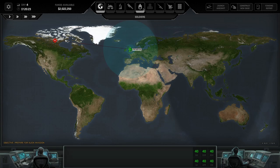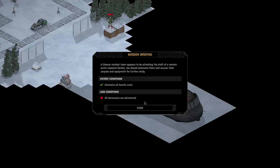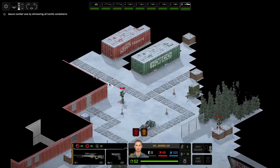Loading is getting speedier the more I get into the game. A Cleaner combat team is attacking the staff of a remote Arctic research facility. Objective: eliminate all hostile units. These maps look a little bit fancier — I'm a fan. We've got a Cleaner standing here. We do have some shield people, so let's use them. Standing here gives me a 68% chance of shooting — why not?